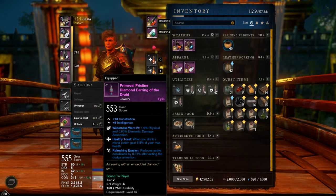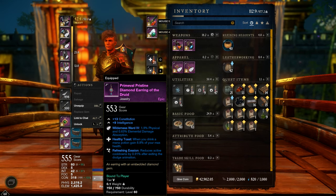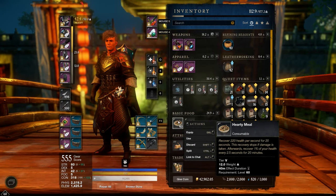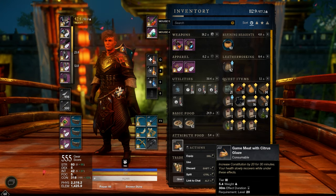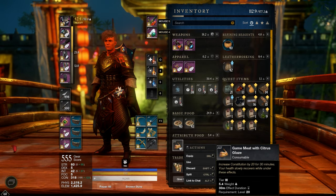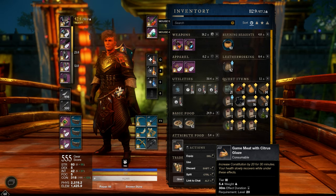A second perk with fresh invasion for another cooldown reduction. As food, hearty meal for HP regen, and this one with 20 constitution. The 40 constitution would be better of course, but it's expensive as hell.